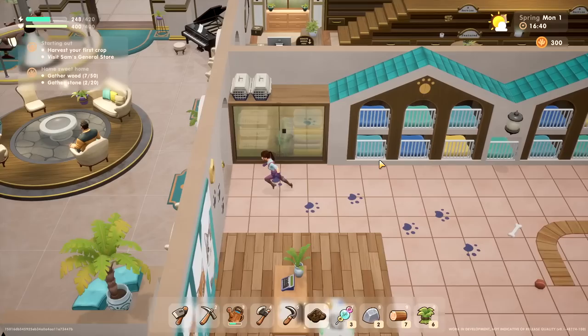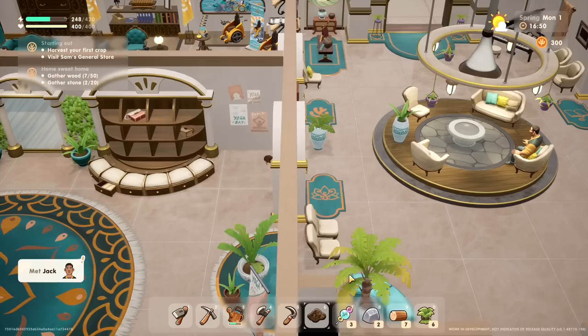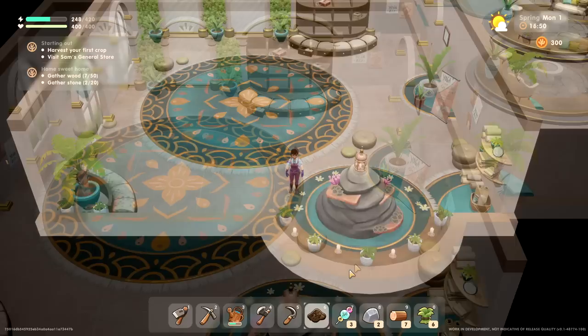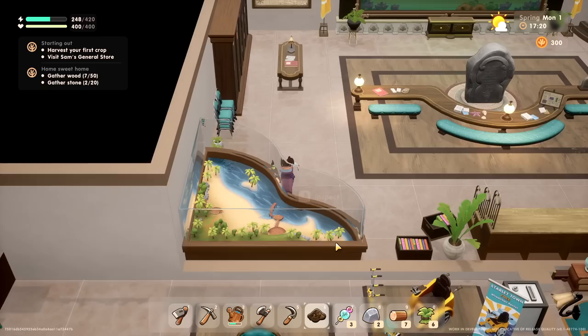I just want to stay here forever. Hi Jack — oh, you're with the person on the farm. Are you related to Kenny? You run the local ranch. I would love to have some livestock — let's talk later, Jack. We have a yoga studio — this is the coolest town ever. A yoga studio! Something tells me that Suki, who's wearing yoga pants, does that. I love little mini display things like that — I'm such a sucker for that kind of stuff.